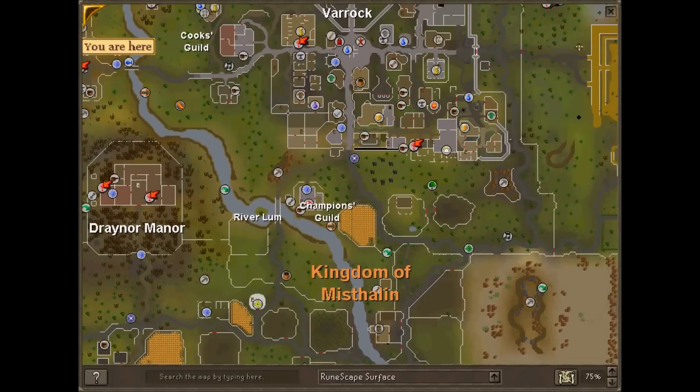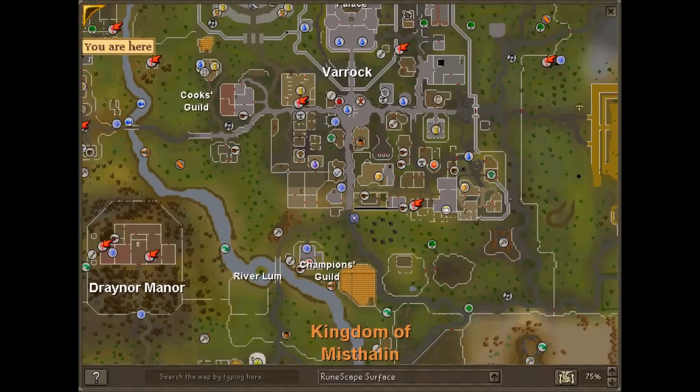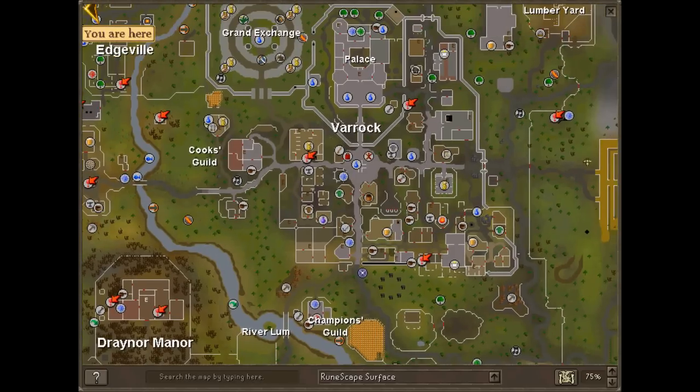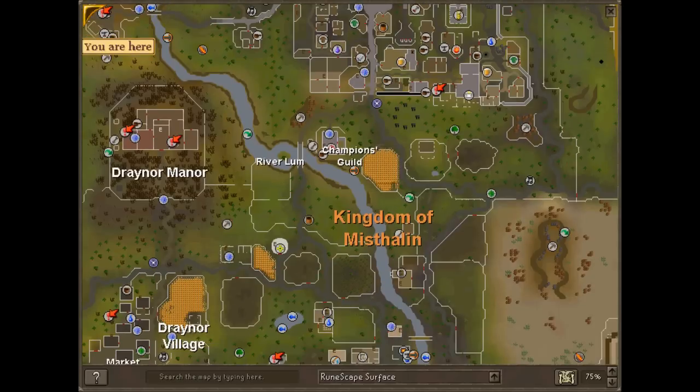And here's the Varrock one. It's probably the one I use the most, because I usually go to the Grand Exchange a lot, or I just like the bank there. Could also help with skilling — people like to mine, maybe silver here or iron there. It might make things faster.